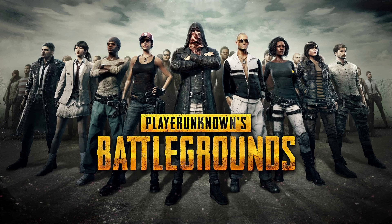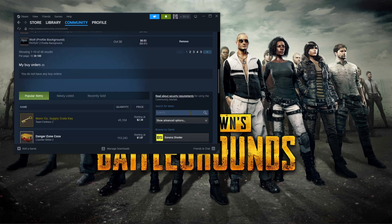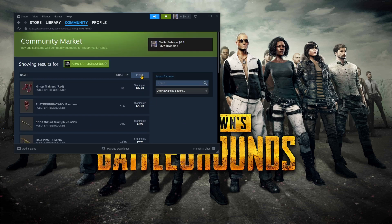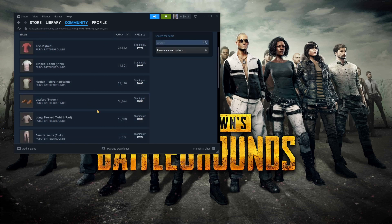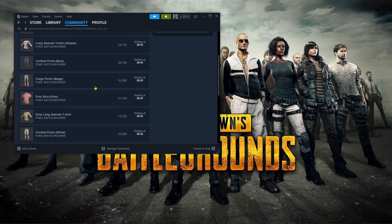All of these outfits that you see on the screen are available in the Steam Marketplace. All you have to do is hover over Community, go to Market, find Browse by Game, click on PUBG, sort the price from lowest to highest, and voila — you can see all of these clothes here are starting at just three cents a piece.